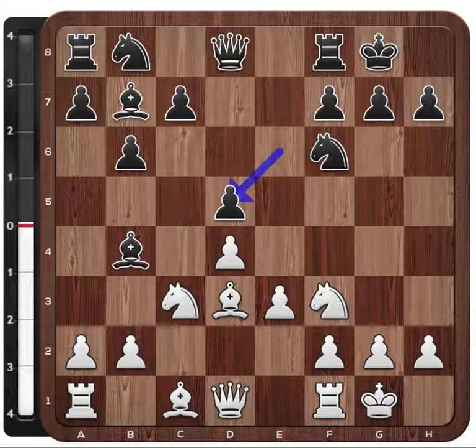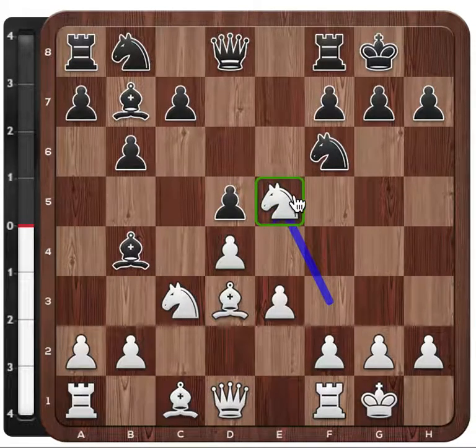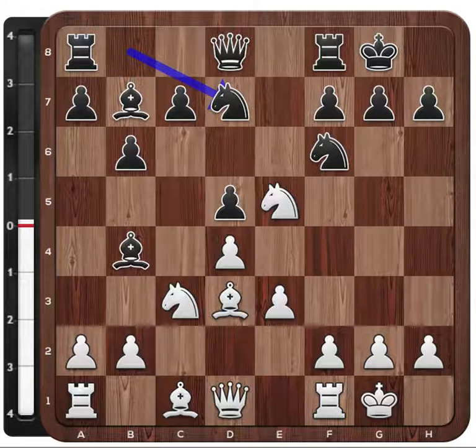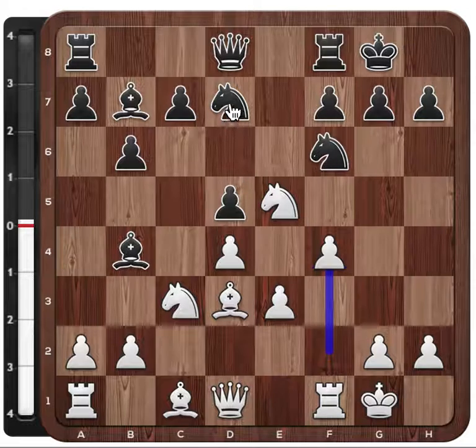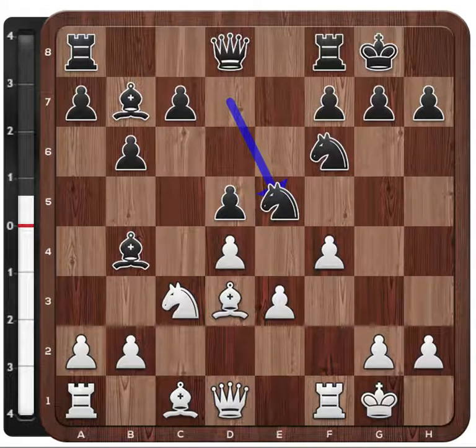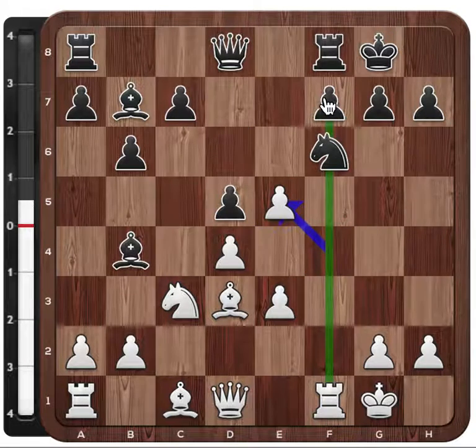After e-takes, Black retakes with the pawn, and now Nxe5. White's idea is to position the knight on e5 and get a strong position like this. Black plays Nd7, wanting to exchange this knight, but White plays f4 to protect the knight. If Black now wanted to retake, White is happy to do so because it opens the rook with an attack on the king.